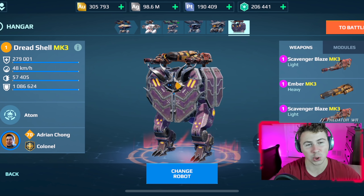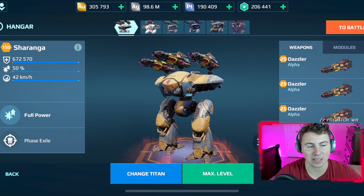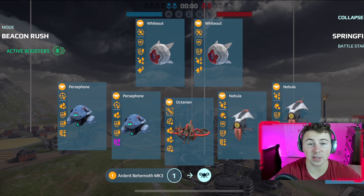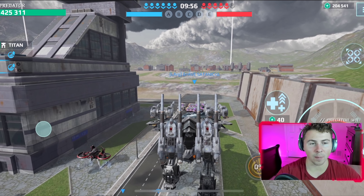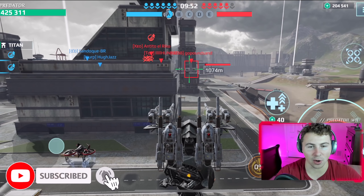These are the old school machine guns of the game. Here's the rest of our hangar — we also have the Dazzler Sharanga if we need more range. Let's go, beacon rush time. We're here on Springfield — this is perfect. Right off the bat, let's run to the farm. Consider subscribing if you haven't already.